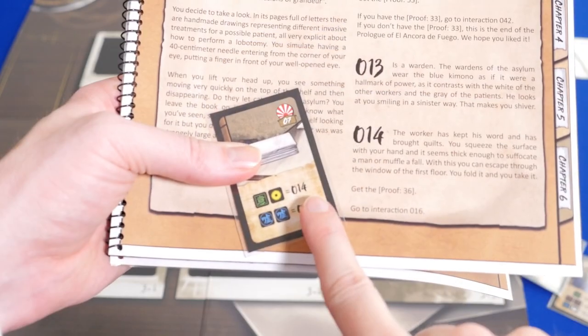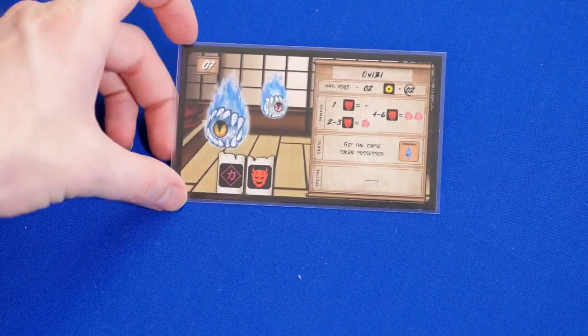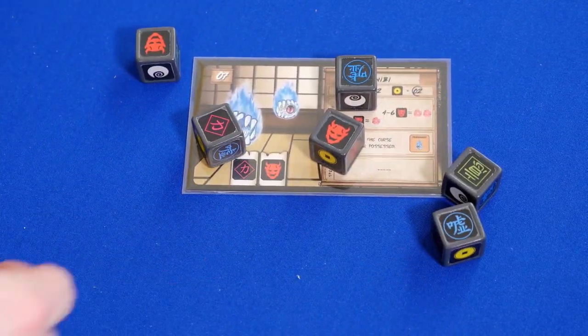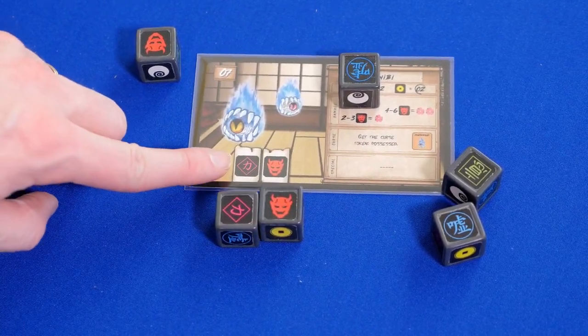Usually you'll have to do something, or maybe you'll gain something to help you in the game. After you finish your interaction, then you face any yokai that are in front of you. You roll the dice, and based on your roll, you may lose some life tokens and hopefully defeat the yokai by rolling the symbols it wants.